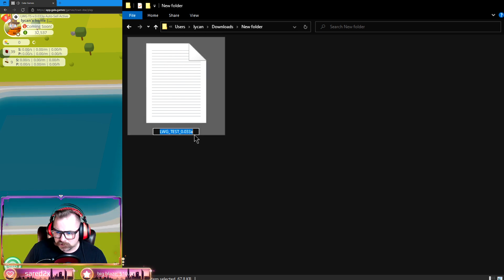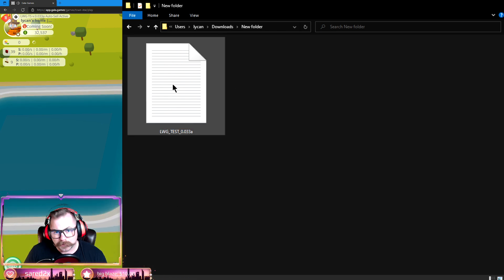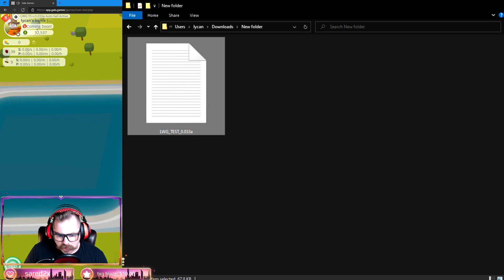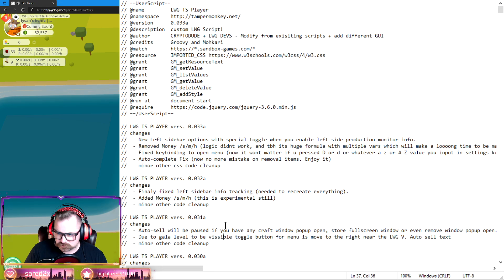I left click on it and rename it — I type in LWG underscore test underscore, or call it whatever you want, as long as you know what the file is. It's going to download as 'message' by default. It is a 67.8 kilobyte file — not big at all. Once you have that file, double click on it and it's going to bring up the script in Notepad. You've got it downloaded — congratulations, that's done.